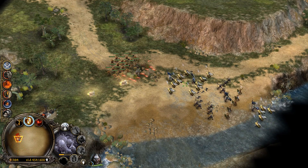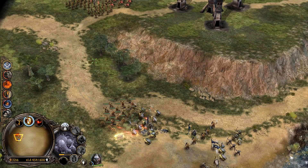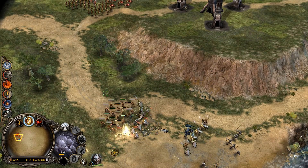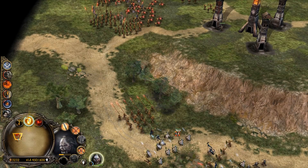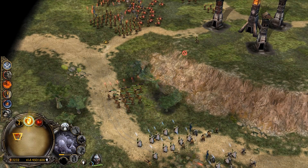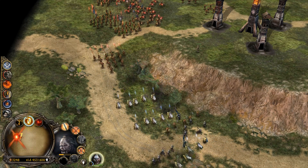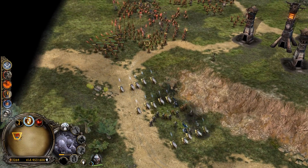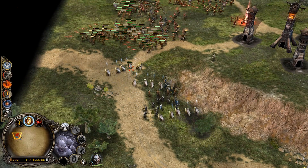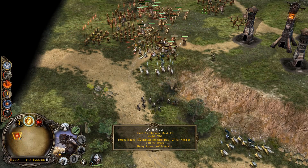They're not moving at all and not firing — that's how the AI in this game works. This tower can reach quite far since it's on high ground. We should have grabbed that treasure chest but it's no biggie. Lurtz can meanwhile bombard them from up top — there'll be some nice XP for him as well.